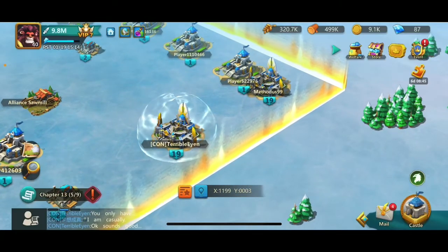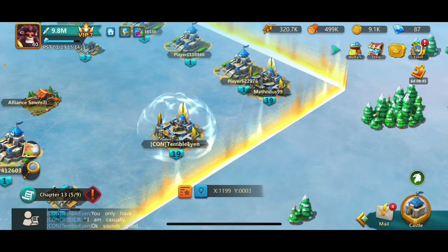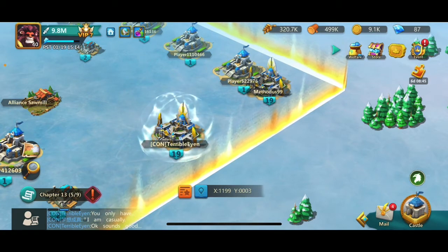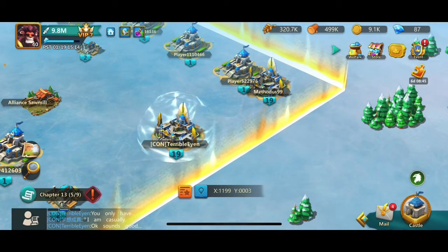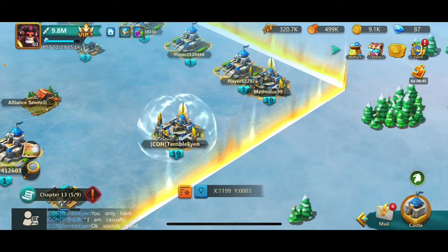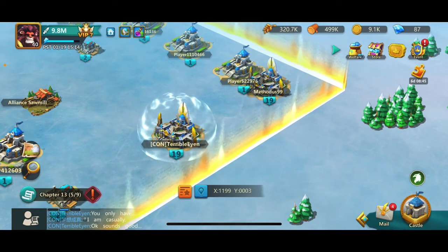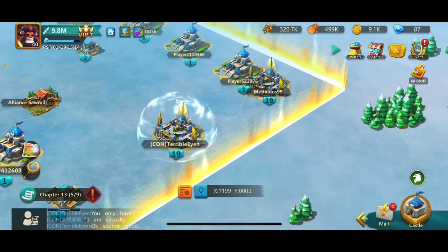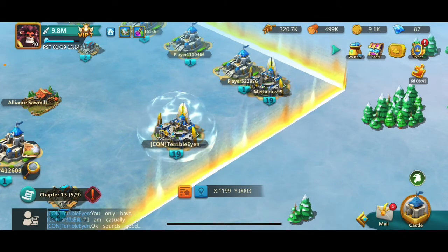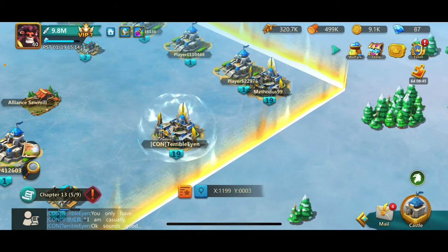That's how specific teleport works. Now let's think: I've just joined an alliance. I need to move to their location because I want to take advantage of being able to rally with those players, collect from the public resource spot, do different operations, or just feel more connected in the community. Maybe it offers some protection to be near the larger players. What do I do?